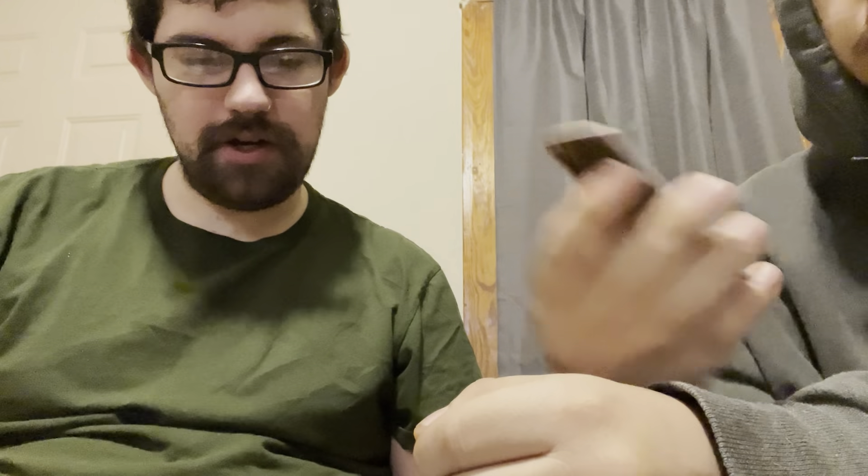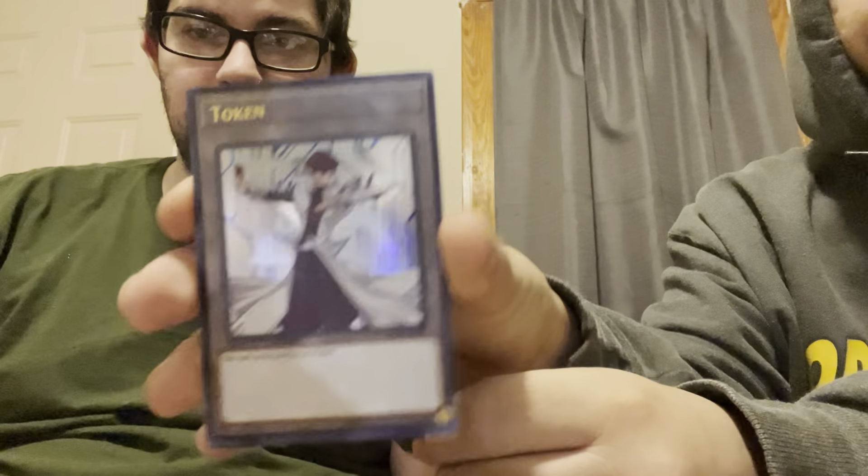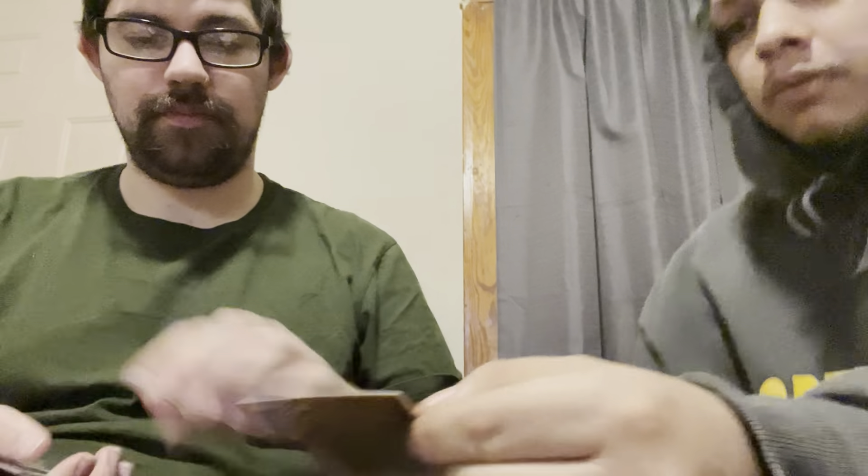These are our rares. Five — one, two, three, four, five — oh, we got six! Pretty nice Proxy Dragon, that's the first card. Pot of Desire — that's a good card honestly. Number 68, Santa Florida, the Sixth Prison — we already have that card I think. Token — oh, that's pretty cool, kind of a token. Holy crap — Blue Eyes White Dragon! That's probably worth some beans.